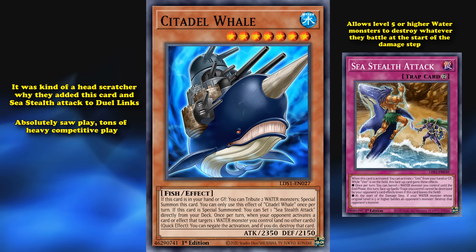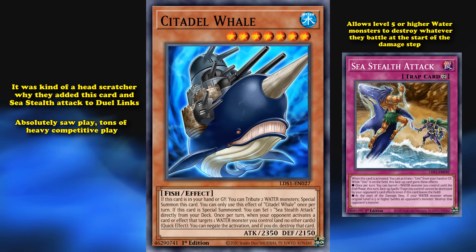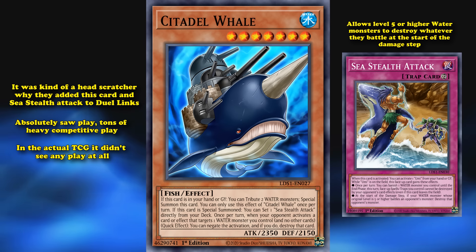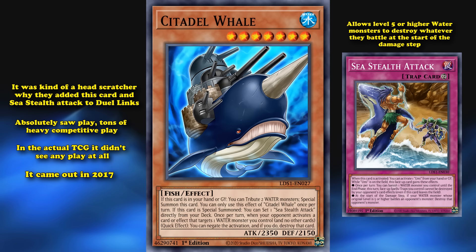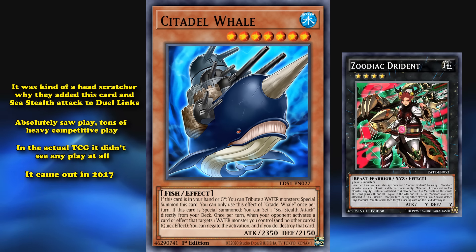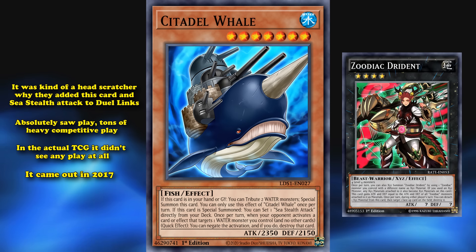Citadel Whale absolutely saw tons of heavy competitive play in Duel Links. In the actual TCG it didn't see play at all. Citadel Whale came out in 2017 when the TCG had Zoodiacs, which are like 10 times stronger than anything Citadel Whale can put on the board, unfortunately.